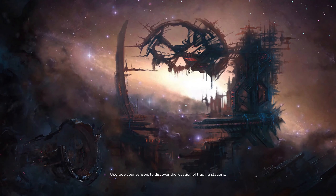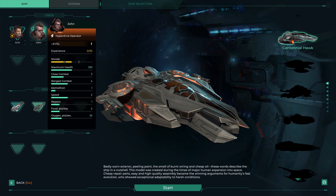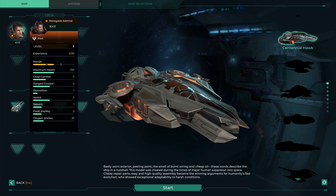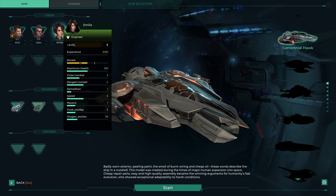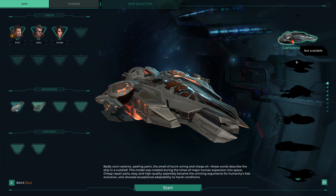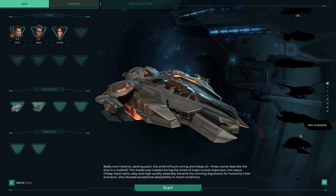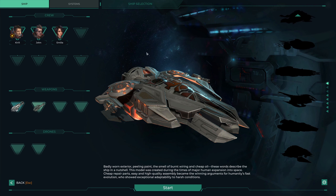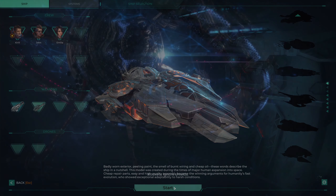We're picking the humans because that's all available at the moment. Here we get to choose our crew: we've got a pilot, a hyperdrive operator, an engineer, a rocket launcher, and a twin plasma turret. There are going to be other ships that we unlock as we go through the game - plenty of content by the looks of things. Let's jump straight in.